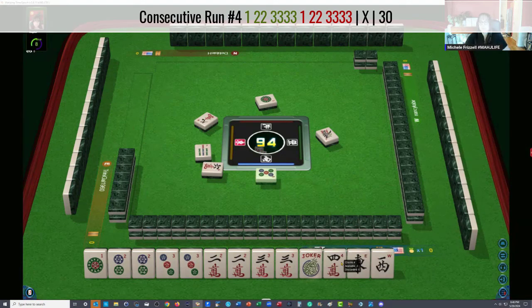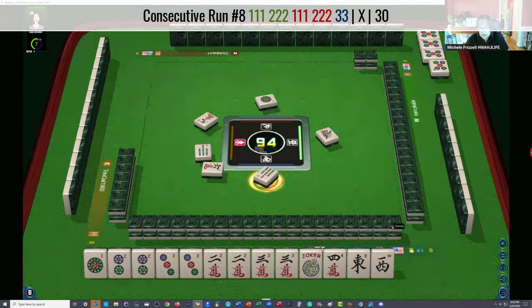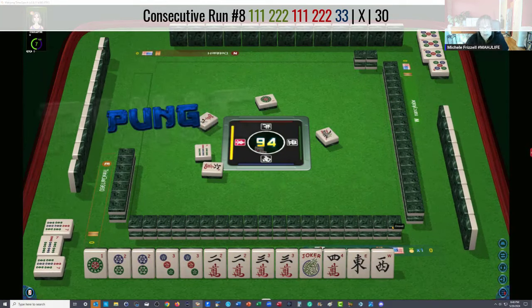Six characters — we don't need a five. We have one, two, three — two, three, two, three. If we get a four bam we could play the concealed hand: two, three, two, three, four. I think we should let these go and see if we can gather.